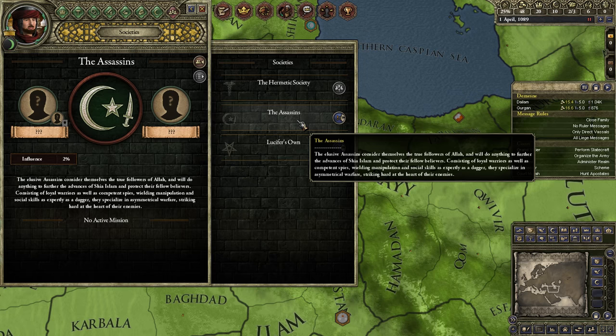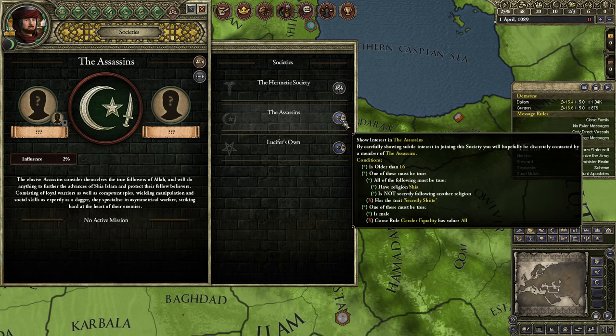Basically any ruler has to show interest in the assassins and then do a number of things in order to first get into the secret society, and later on you actually have to work your way up several ranks. This works the same for any secret society.